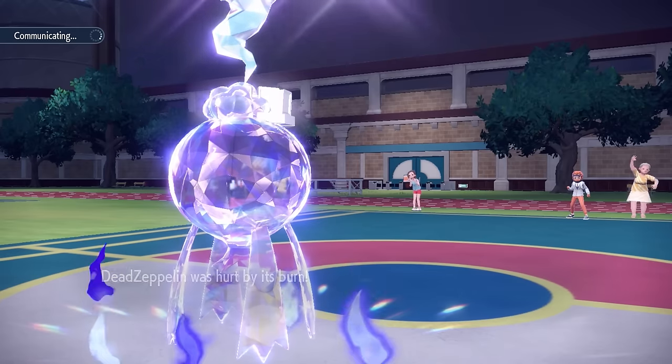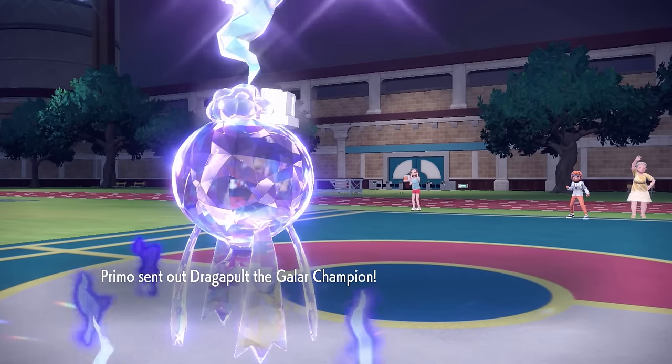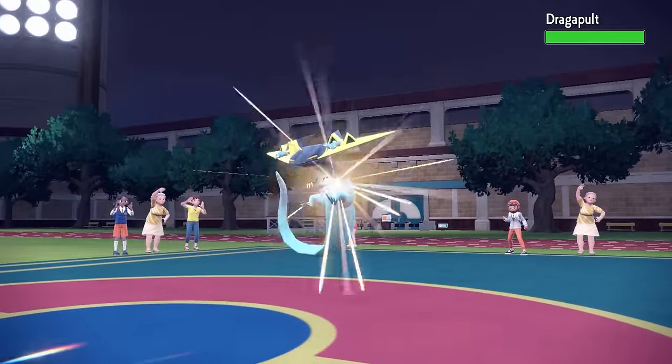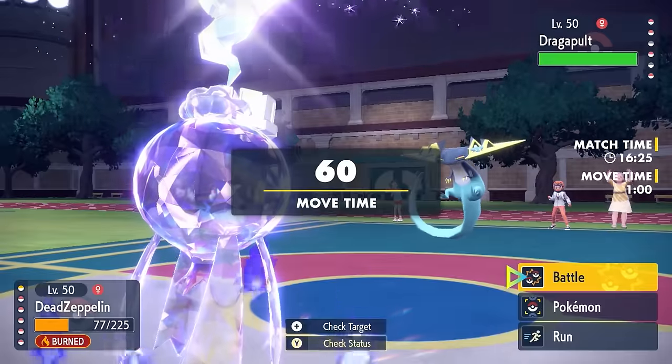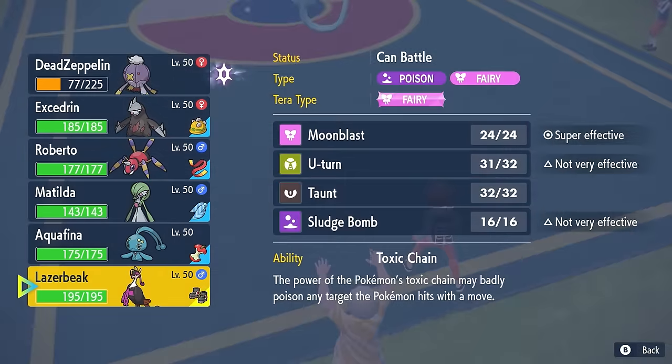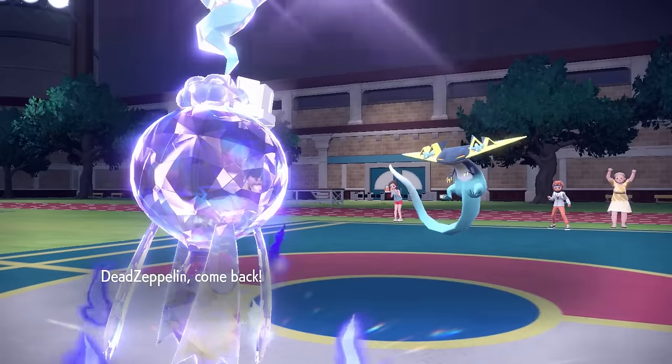Dead Zeppelin is absolutely on a Tera. We no longer have an item, but the Flame Orb wasn't doing anything for us anyway — you can just run Will-O-Wisp. The thought of just running a Trick and then getting a useful item in return is kind of just fun. On the empty switch, they decide to go into the Dragapult.